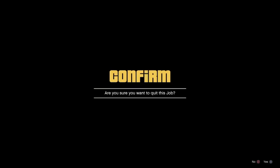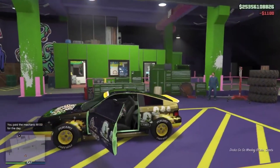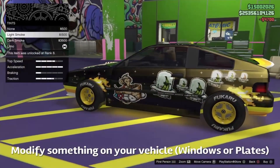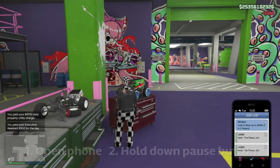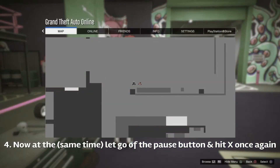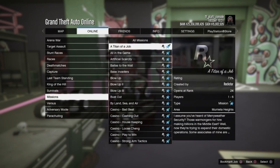If you're having trouble, modify something on your vehicle, save it, then walk over to your RC Bandito until you see the top-left prompt to modify the RC Bandito. Open your phone, hold down on the pause menu, hover over the Simeon job, click X, and at the same time let go of the pause menu and hit X. The pause menu will show up a bit glitchy — go to Online, Rockstar Created, Jobs, Missions, then Titan of a Job.